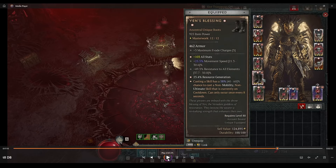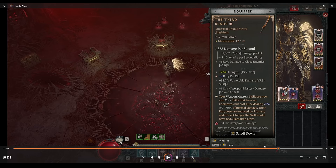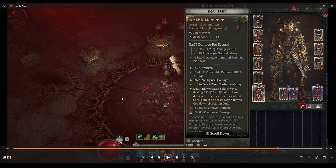Yen's Blessing boots — it doesn't matter too much what you roll, but resource generation and all stats are nice. And finally we have Overkill, the main piece of the build: plus 16 ranks to Death Blow. Some people claim the shockwave percentage doesn't matter, but those people are wrong. 45% would be ideal — it makes your clear faster and your bossing faster. There's a huge difference between 38% and 45% when you're hitting as fast and as hard as this build does.